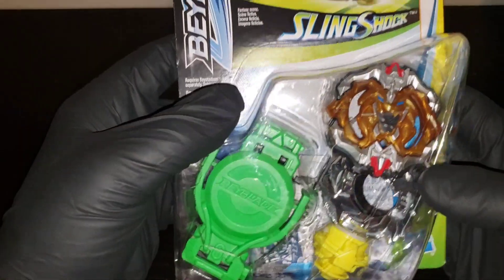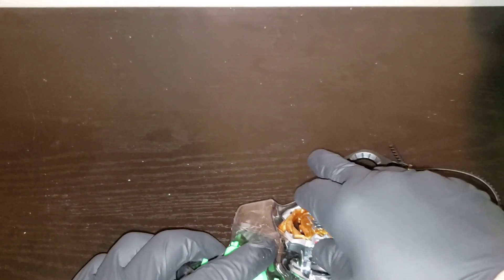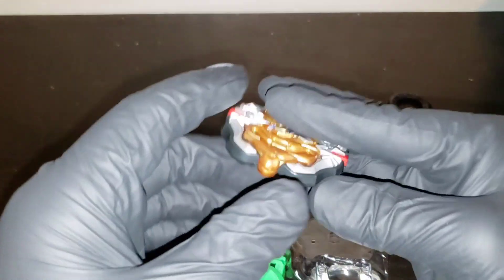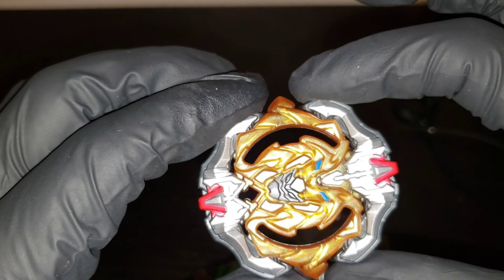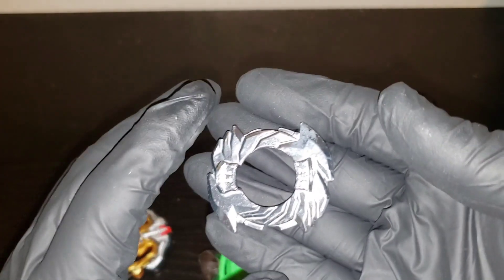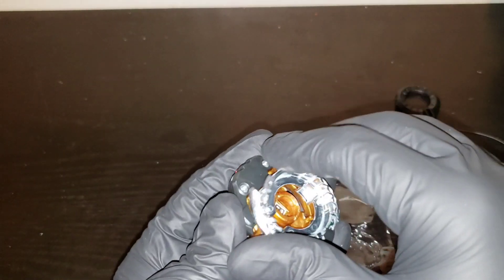Alright, let's get to unboxing this. First thing — ripcord. Here is Hercules, Archer Hercules. The gimmick is that it gives it more stamina. The 13 disc, which also comes on Brutal Lunor.